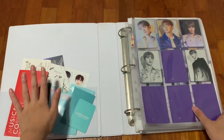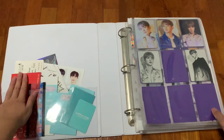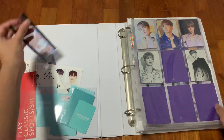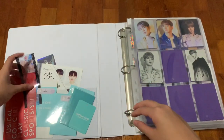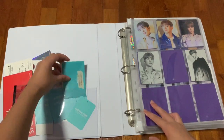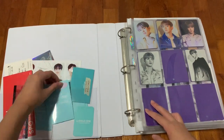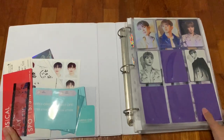At the side I have all the stuff that I cannot fit into my sleeves. I have an extra Daniel film that I just kept here because I don't know where to put it. All the different sleeves or envelopes that came together with the photo cards, I just stuffed all of them here. I even keep the tags from the items.